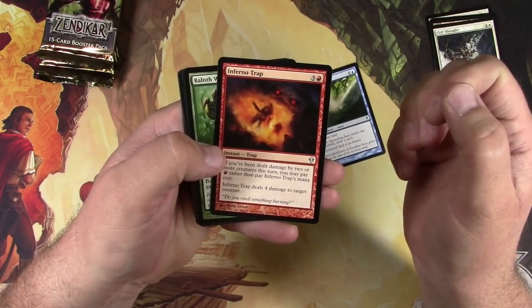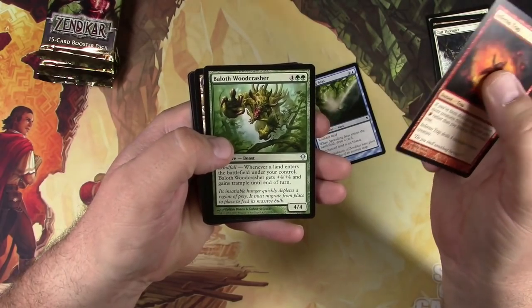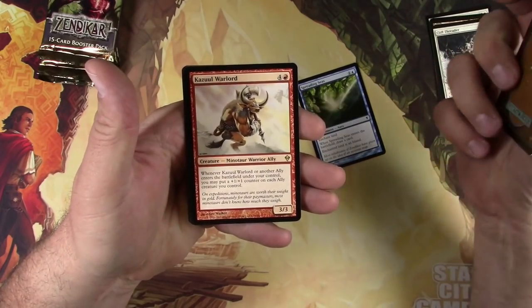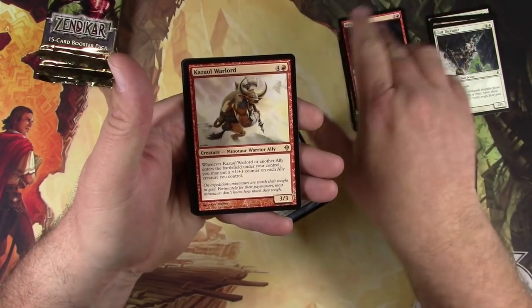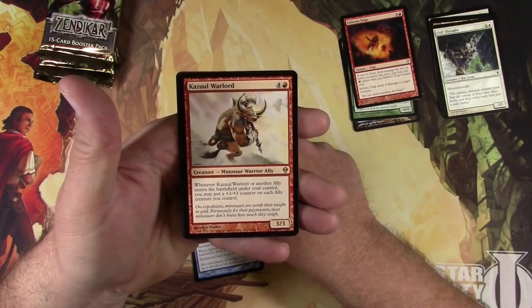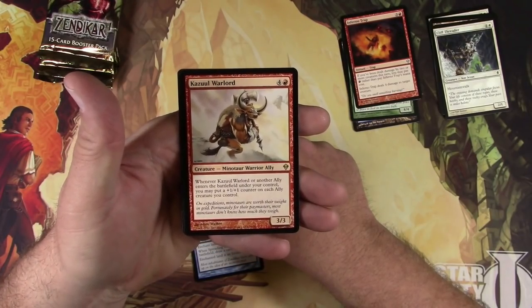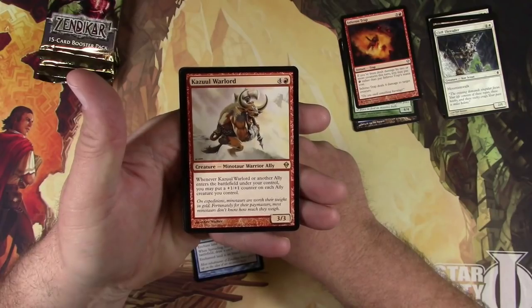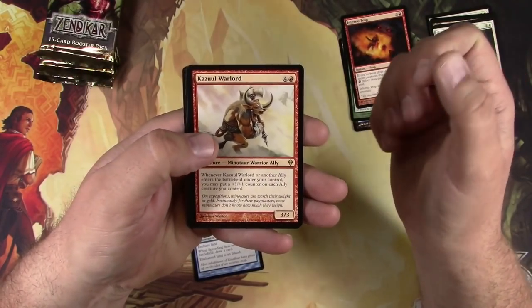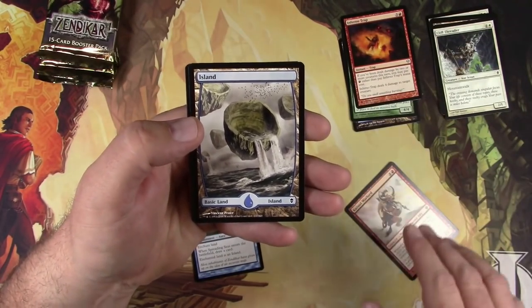We got some uncommons: an Inferno Trap, a Bailoth Woodcrasher, a Dwar Isle Refuge, and for the rare, a Kauzul Warlord. He's a creature — a Minotaur Warrior Ally. For five, he's a three-three. Whenever he enters or another ally enters the battlefield under your control, you may put a one-one counter on each ally creature you control. Allies are a thing, right?